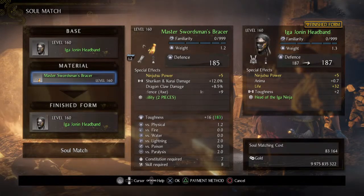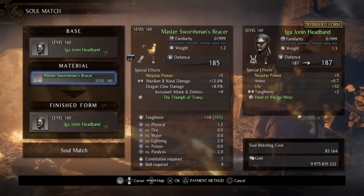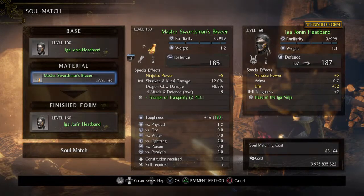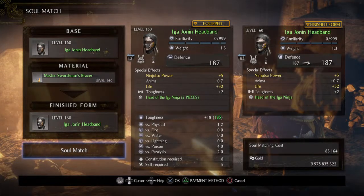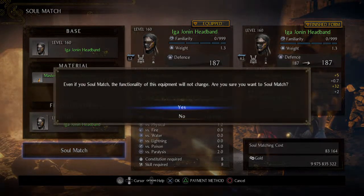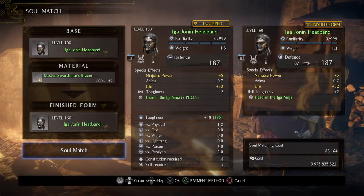I think it doesn't work because I have it equipped. As you can see, nothing happens — the eager armor won't get the skill. So if you try to do this the wrong way, the equipment will not change and you won't get the skill. So how do you actually get that skill transferred over?